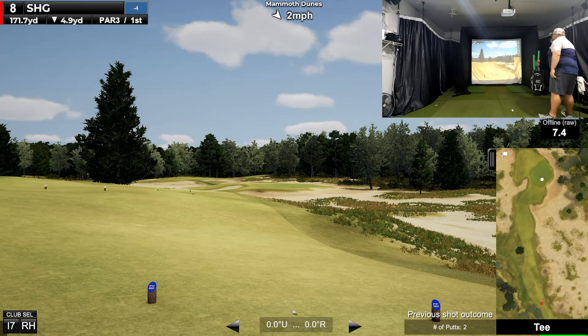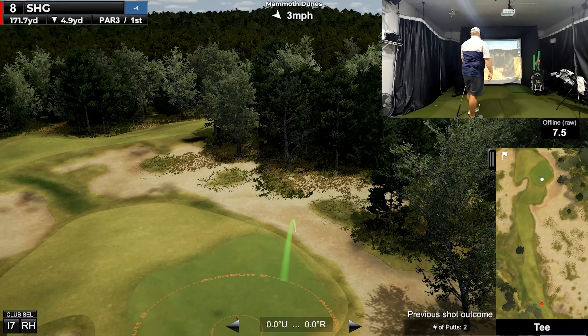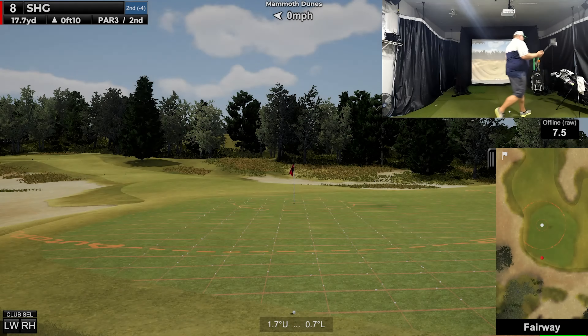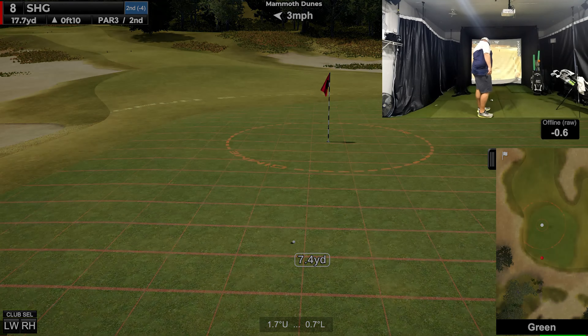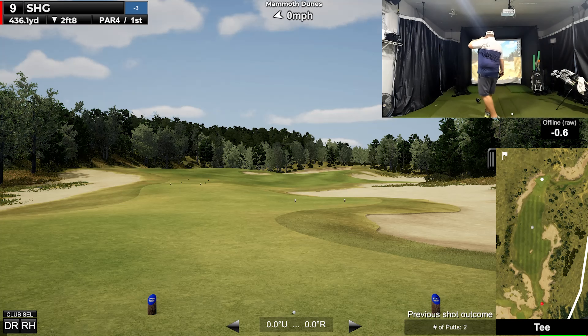We've got 171, down slightly — going to hit a very smooth seven, don't think I can get an eight there. Hit that pretty good — just don't be too much. Bite — get off the green. That's where you want it to get off the green, otherwise it's going to three-putt you, and I'd rather chip it. Play a little chip — maybe a little soft. That hurts, didn't need that.